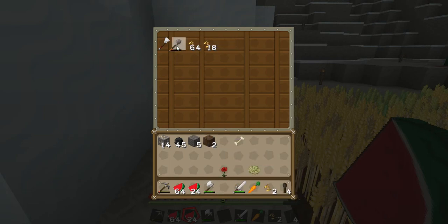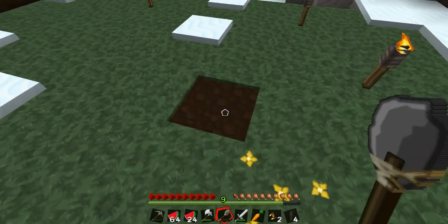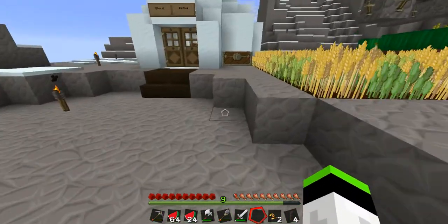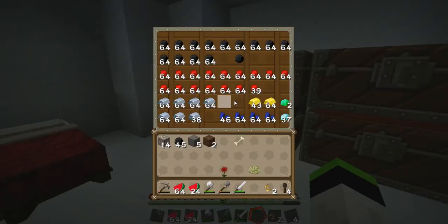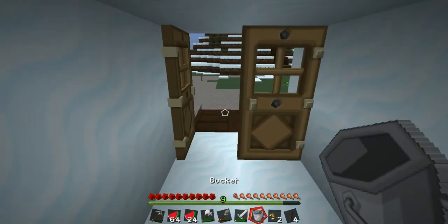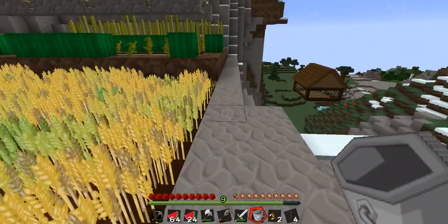Oh, it doesn't work. Stone hoe. Diamond ones are the best. Hey, where'd you put the bucket — or is it on you? I have it on me. Oh my god, creeper! Okay, another one. There we go. To make a bucket — yeah, I don't know if we have enough iron to make another bucket. Only another twenty thousand — yeah.